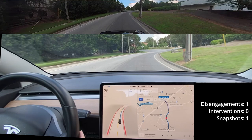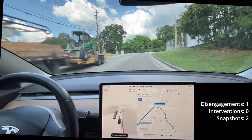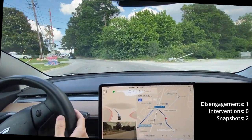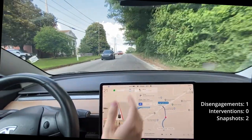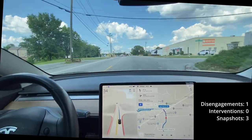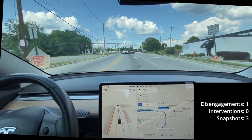We're getting a little to the edge there — I'm gonna go ahead and snapshot that. This is a low visibility situation, there's also no lane lines here. Okay, cool — I didn't have to disengage there. I was trying to, and FSD corrected itself. But yeah, it should not go into the middle of the road just because the lane lines disappeared.